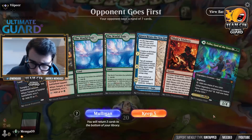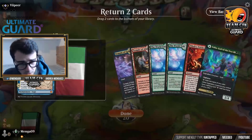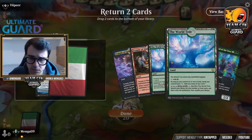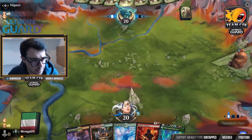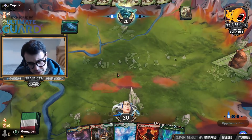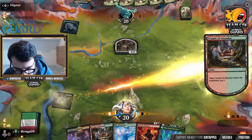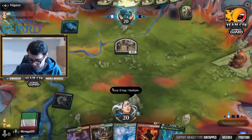This is a keep — 100% sure this is a keep. We have Tibalt's Trickery and two Temples. Keep five, return two cards. I can return Ezeka or I can return World Tree. Ezeka could block — I'm against Gruul, so maybe a 1/4 is good enough to block on turn three. I'm going to keep this hand. I'm looking to see if I can find a zero-cost spell. Land is not the worst, because it lets me cast on turn three, but that's not what I want — I want to play Tibalt's Trickery on turn three.